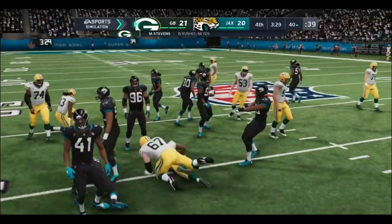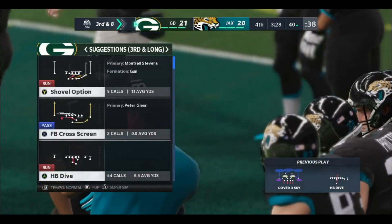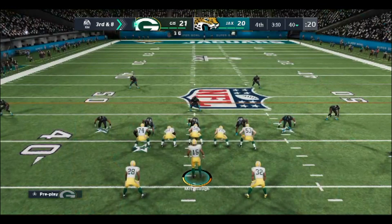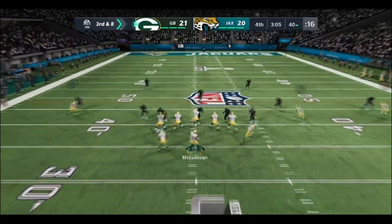He's dropped right at the 40 — gain of three. The objective there — yes, the positive gain is nice, but work some clock. You're exactly right, but the problem for them is they're still within a possession, so they can't just sit on it running the ball. They'll have to find a way to throw it effectively as well.